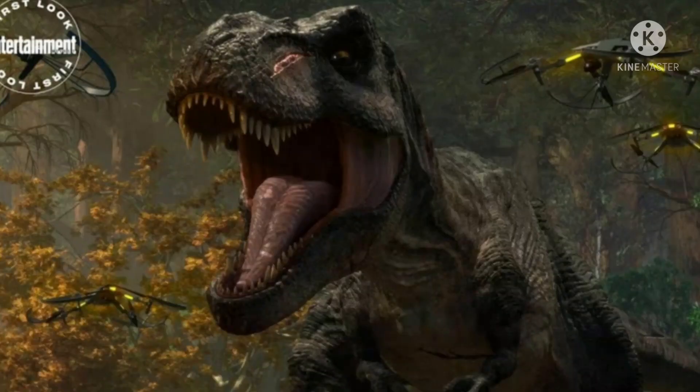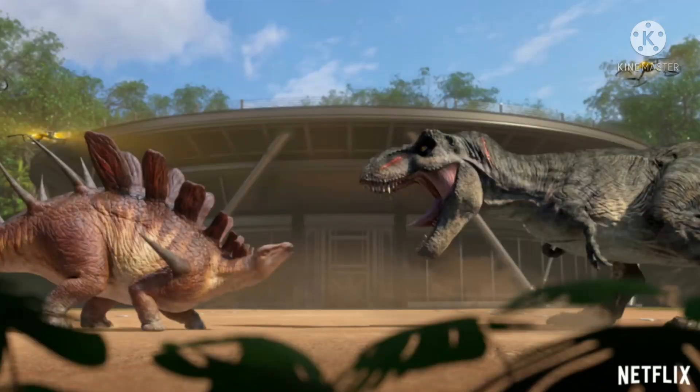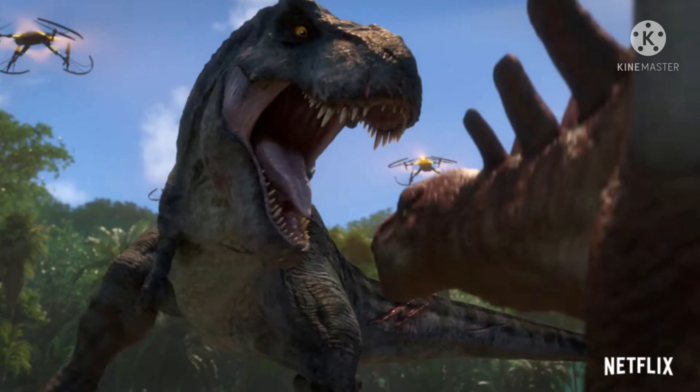It looks like the drones are taking the Rex into a battle ring against the Kentrosaurus. We get to see the Kentrosaurus and T-Rex fighting, and the Rex looks severely injured, probably from fighting different dinosaurs. That means the dinosaurs are forced to fight in a death match. It looks like the Kentrosaurus is probably not going to make it out alive, as it seems the Rex is going to rip its head off. Hopefully it's not the last time we see the Rex and the Kentrosaurus.